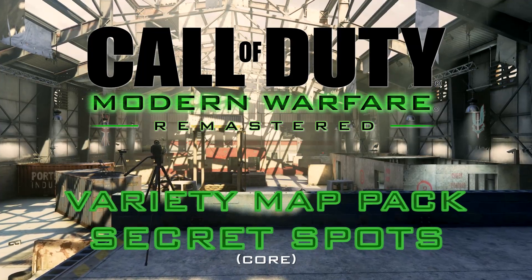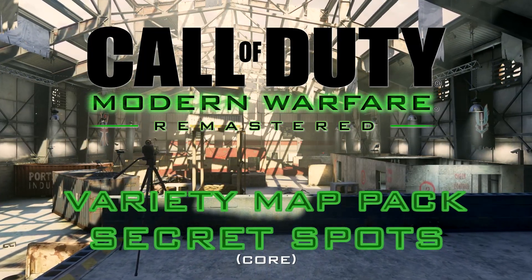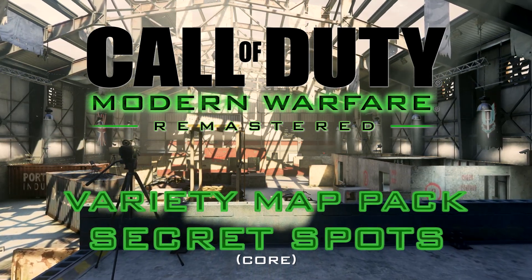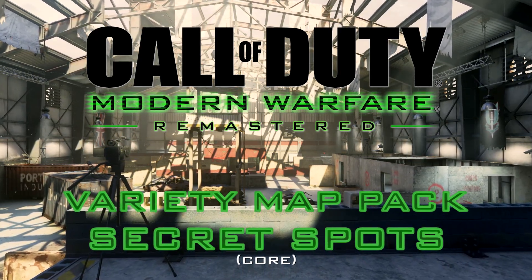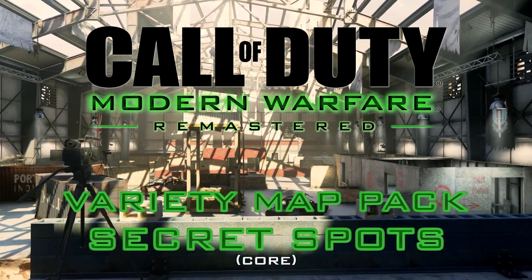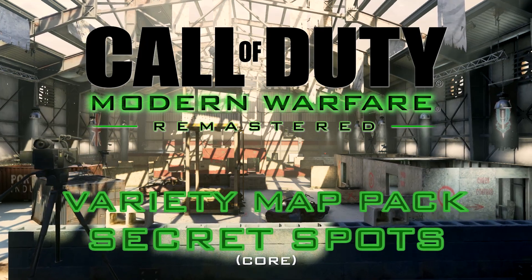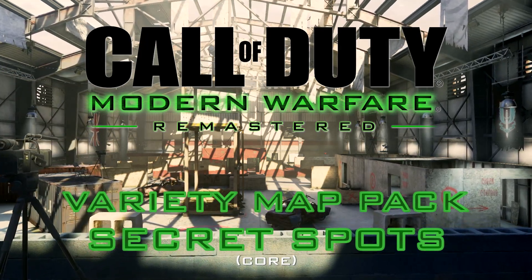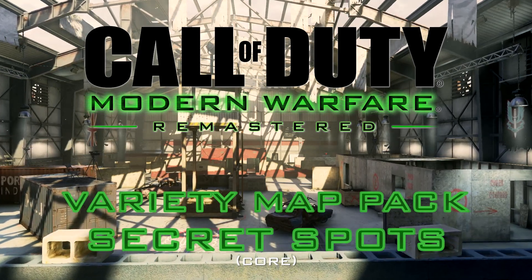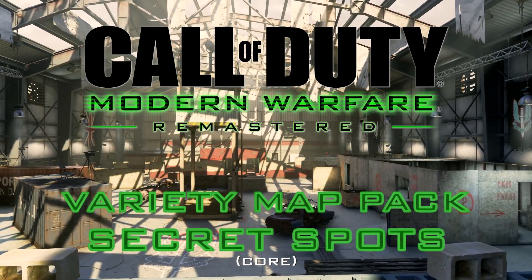Hey, what's up you guys, it's Austin of The Lone Few, and today I'm back with some more CoD 4 Remastered Secret Spots. This time we're looking through the variety map pack — those would be the maps Kill House, Creek, Broadcast, and Chinatown. Just as a reminder, these are all spots available within core game mode. There's a bunch of other stuff possible in old school, but the point of these videos is to show you stuff you can get done in regular matches.